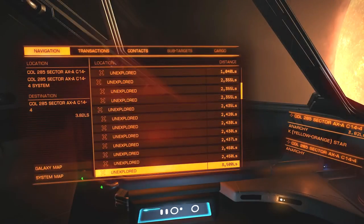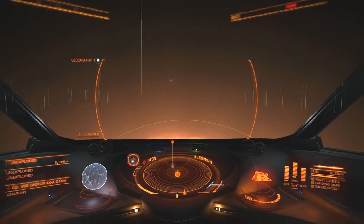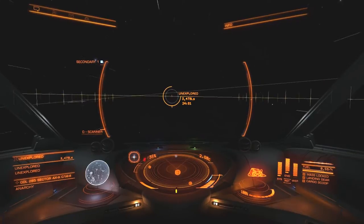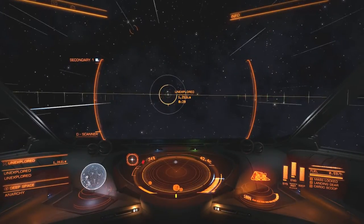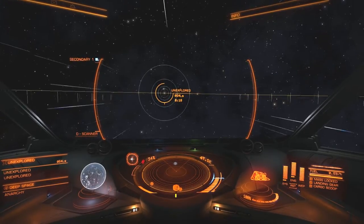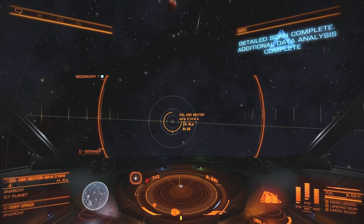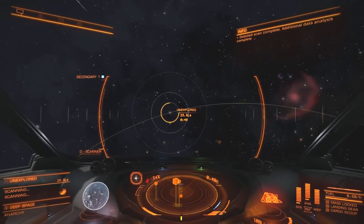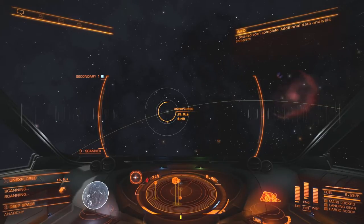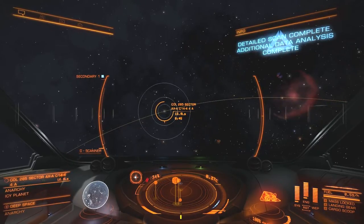Too bad we can't target it from here. Fourth planet - let me explore this one. We've got some sort of transient up there. We're still a little bit close to populated space, so I better be careful. Anarchy ice planet. We've got some nifty nebulas in the sky here. Wish we could just point at them and sort of head towards them - just target a star close by. But anyway, pipe dream.